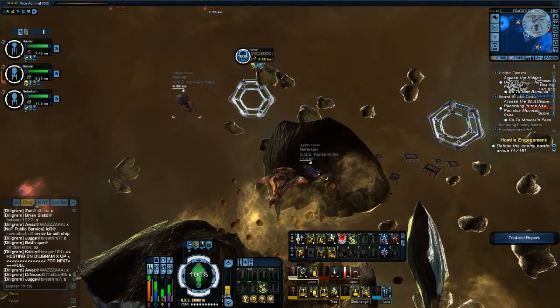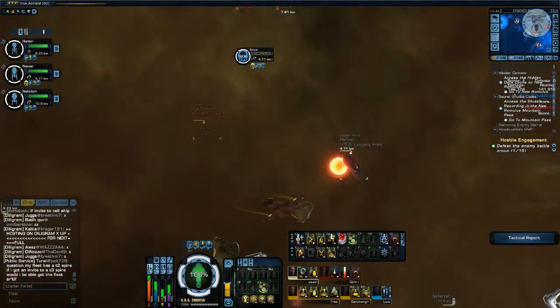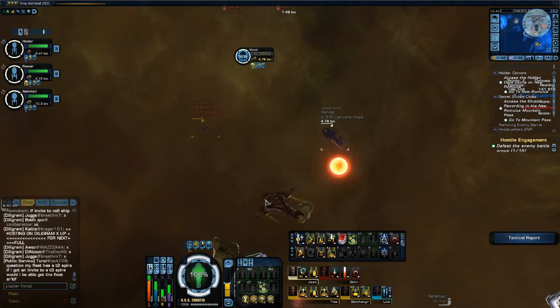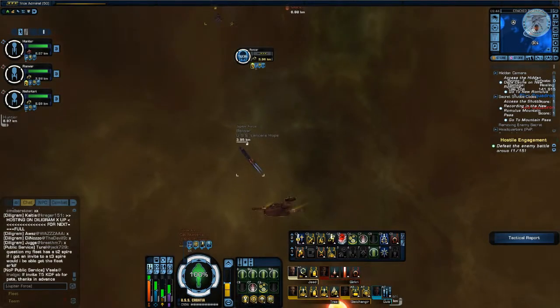While you do want to be tanking naturally with the innate abilities of a cruiser, if you're healing someone it not only supports your teammates who are being attacked, but it will also distract the opponent and make them come for you instead.